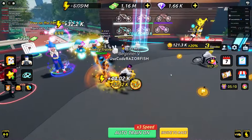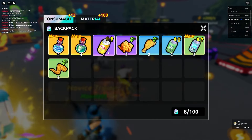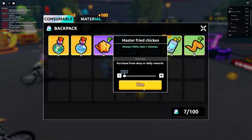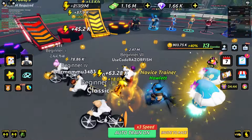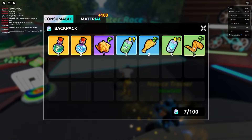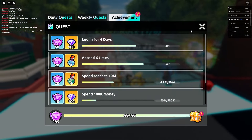I need more money, so let's ascend real quick. I should use my potions - there's a 100% more money boost for 30 minutes and a monster fried chicken that's 100% more money for a minute. Let me use all these potions and eat all the fried chicken to maximize my earnings so I can unlock the next area.